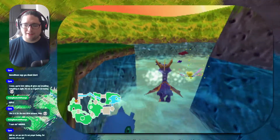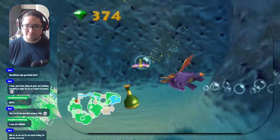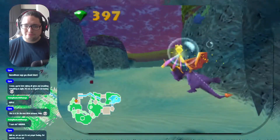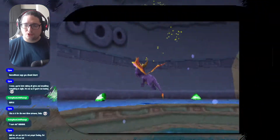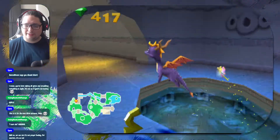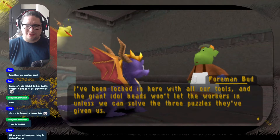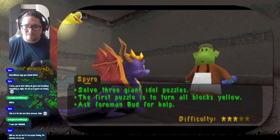There's a strong chest up there but we won't be able to get to it for a while. For now let's explore the water here. The underwater mechanics can be a little touchy. Let's go into this tunnel — this is where one of the two orbs will be. 400 gems and 11 enemies. The NPC says: 'I've been locked in here with all our tools and the giant idol heads won't let the workers in unless we can solve the three puzzles they've given us. The first puzzle is to turn all these blocks yellow. If you have trouble come back and talk to me.' Three-star difficulty.